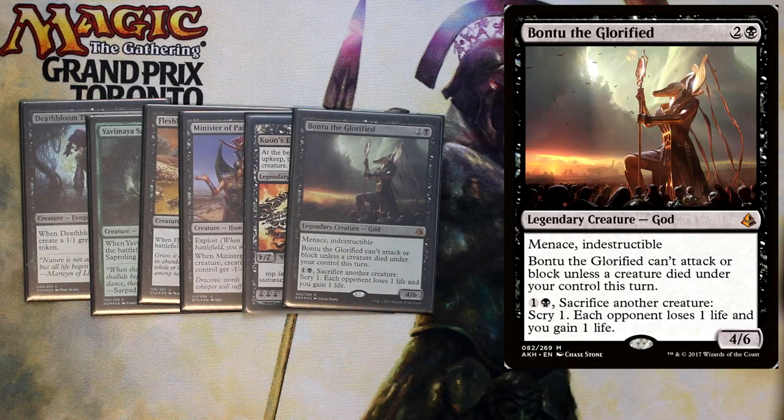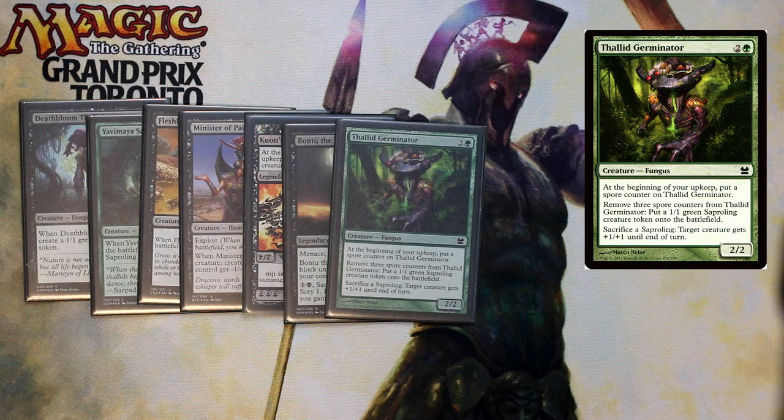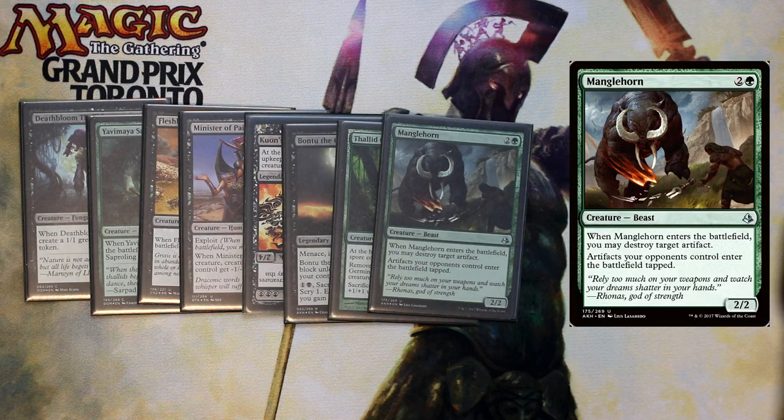Then we have Bontu. Bontu is a 4/6 for three with Menace and Indestructible, and he can't attack or block unless a creature has died. You can pay one black and sacrifice a creature — each opponent loses one life, you gain one life, and you scry one. So this is just a big early creature you can play on three, and since we're sacrificing a lot of creatures you can activate him pretty easily. We have Phthalid Germinator: at the beginning of your upkeep put a spore counter, then remove three spore counters to make a 1/1 saproling, and sacrifice a saproling to give a creature +1/+1 — a 2/2 for three. Then we have Manglehorn, a great card in EDH. Manglehorn is a 2/2 for three — whenever he enters the battlefield destroy target artifact, and artifacts your opponents control enter the battlefield tapped.